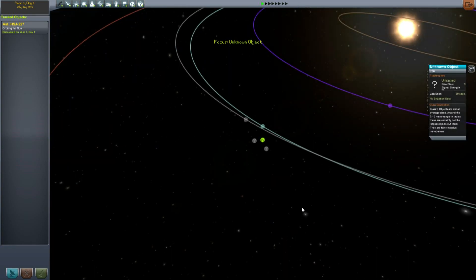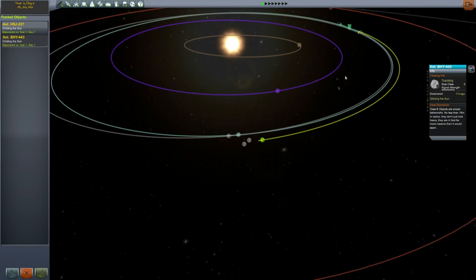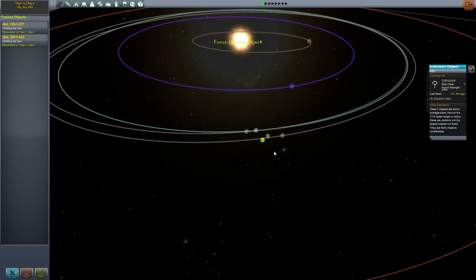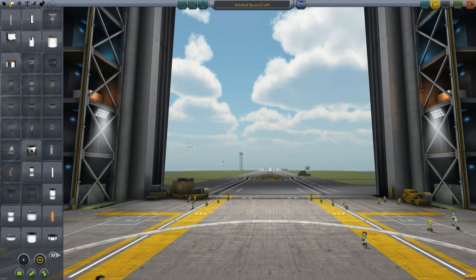I can click on some others to see if there are some bigger ones — Class C, Class E. They are proper behemoths. Let's start tracking this one as well. That one is going to pass within 3,000 kilometers and this one is a Class C. So let's go back and take a look at some of the new items that have been added to the parts list.